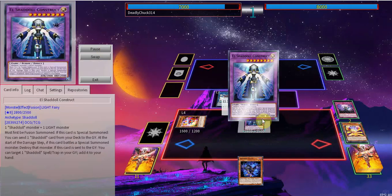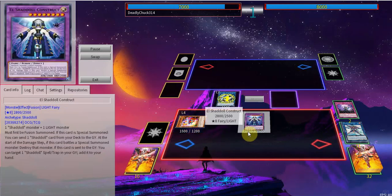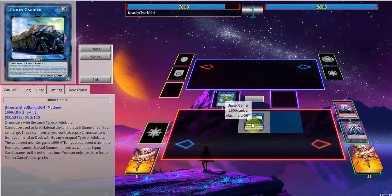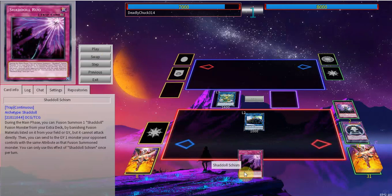We're going to go into Construct, summoning Falco, then we're going to dump Rook. We're going to go into Halki Fibrachs, Halki Fibrachs summons a wing beast tuner, and then you'll go into Sumo — go into Union Carrier. Since a Construct was fusion summoned and special summoned again, you're able to dump a Schism and add back the Schism.